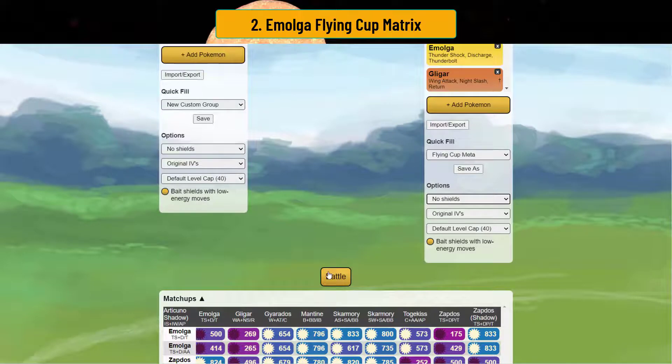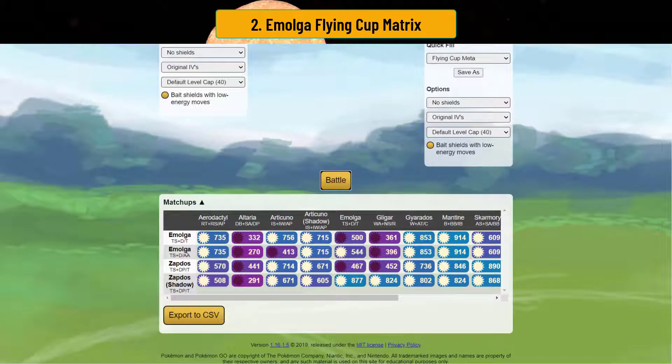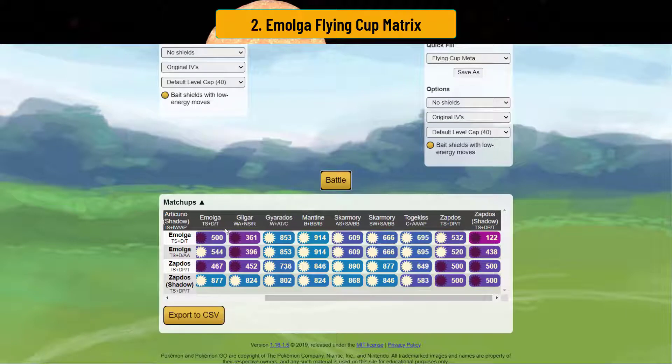Here's the zero-shield scenario — things get a whole lot more interesting. You beat Aerodactyl because you literally just zap it to death. You still lose against Altaria, just because of elemental resistance. You beat both versions of Articuno. You even beat fellow Emolgas. If their Emolga is running Aerial Ace and not Thunderbolt — don't use Aerial Ace, it's a horrible move. You'll beat nearly every other thing in the Flying Cup meta, with the exception of Gliger. And the key thing is that in the zeros you actually beat Zapdos. So you lose against Zapdos in every scenario with Emolga, with the exception of the zeros.